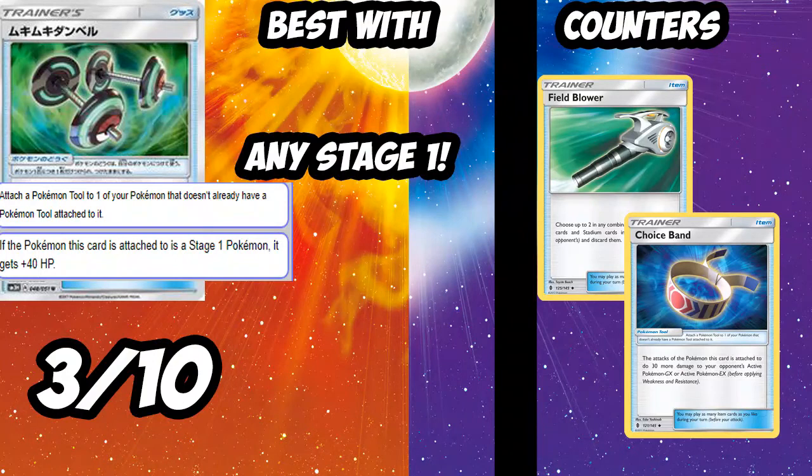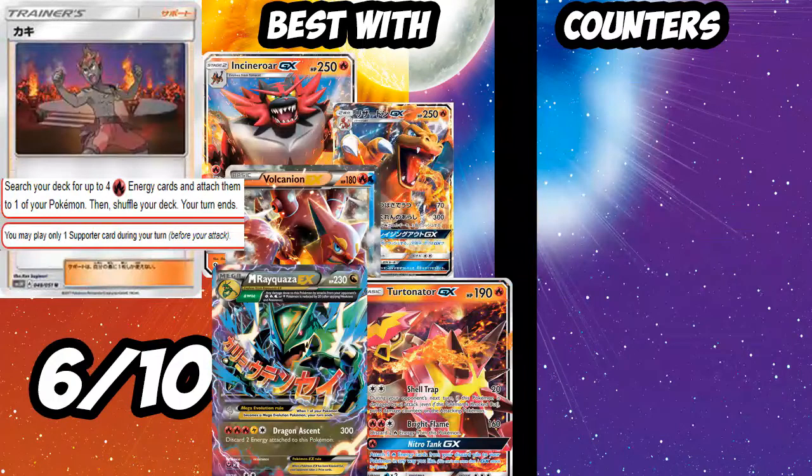Next up is Muscle Dumbbells — attached to a Stage 1 it gets 40 more HP, like a Fury Belt but for Stage 1s. Unfortunately Choice Band is 20 times better, Field Blower is very common, and you're not doing extra damage which makes a real difference. You can use it with Sylveon to give it 240 HP which is pretty awesome, so it might see play in Sylveon. But with Choice Band being so much better and Field Blower in the format, I'll give it a 3 out of 10.